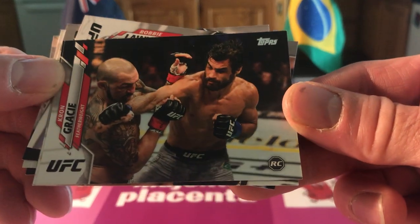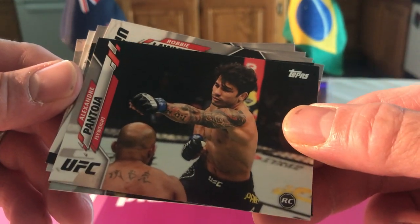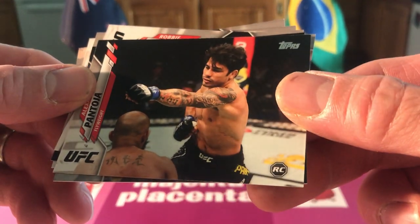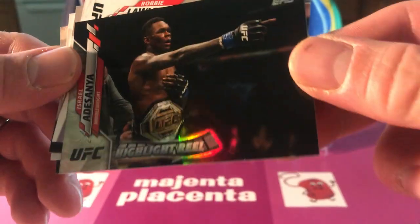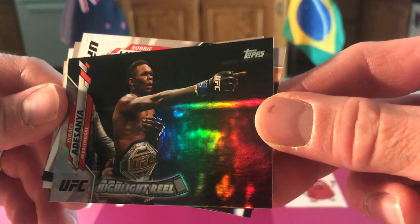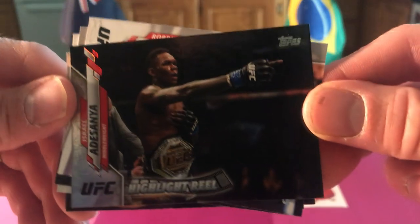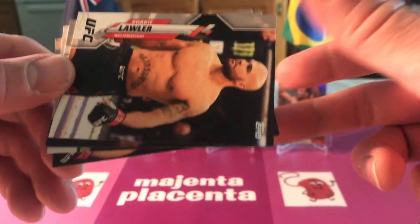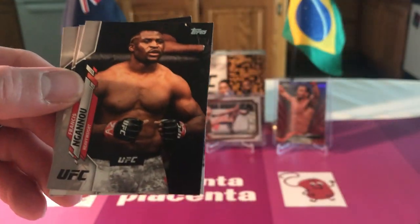Alexander Pantoja rookie. Oh, that looks like a refractor of Izzy - that's cool. I guess that's the card of the pack. Yeah, it looks like it's going to be slotted right in the middle. And Robbie Lawler, Francis.